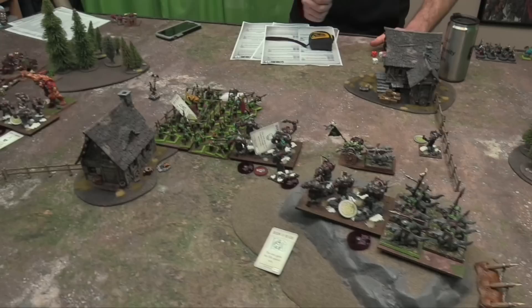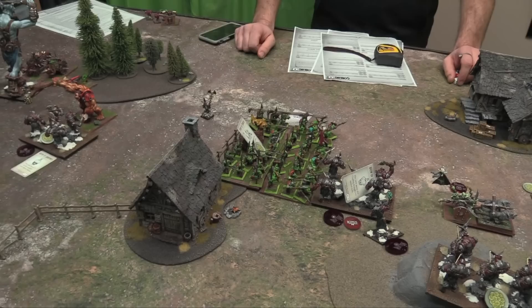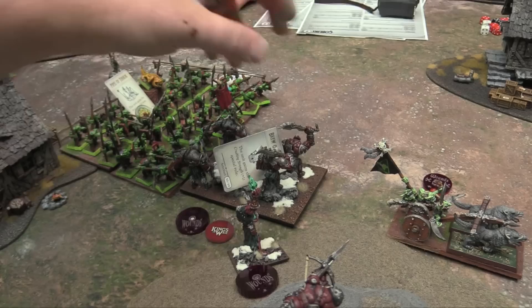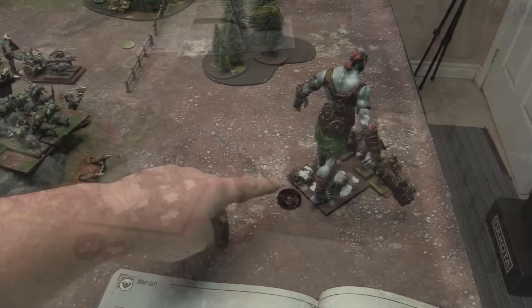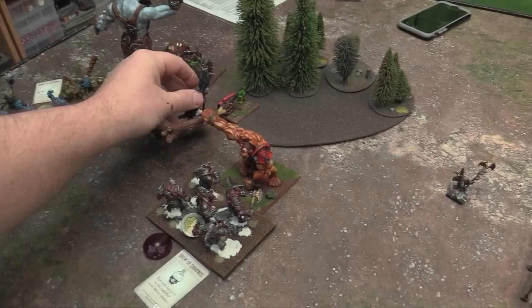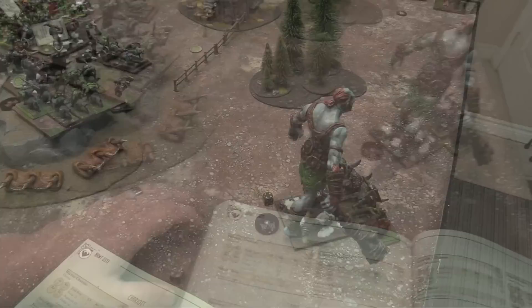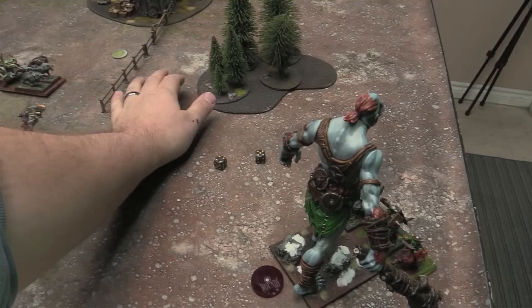Bottom of turn three. It's time to make the chimichangas. Grok Magok nimble-pivots and charges in — they're wavered so they can't do anything. Another unit charges into the rear of the enemy boss. This unit nimbles and then charges the War Trombone — it'll be disordered because of the woods. Grok gets 12 attacks — shaking these goblins off shouldn't be a big deal for him — hitting on fours with Crushing Strength 4, so whatever the defense is it doesn't matter, it's twos.